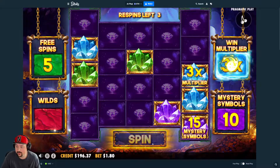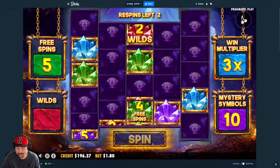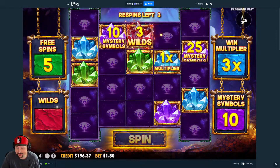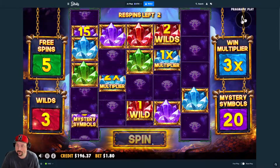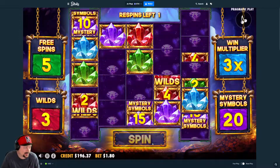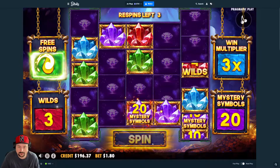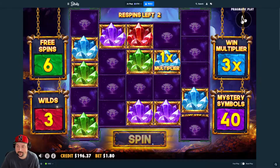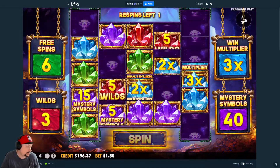Now we need wilds — we have no wilds so far. Give me a 3-wild. No shot they're not giving us any wilds... 3 wilds! Wow, okay — now we care a little bit. Probably not going to give us any more spins though, because this is a really OP setup. We'll take it — surely we're dead here though.